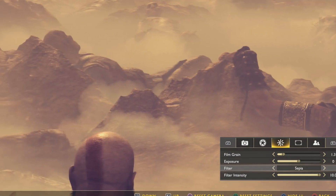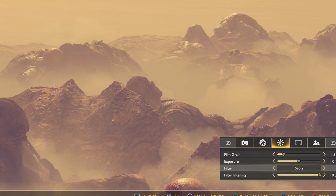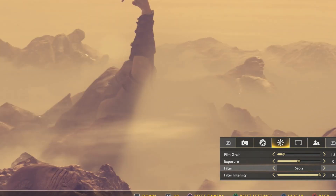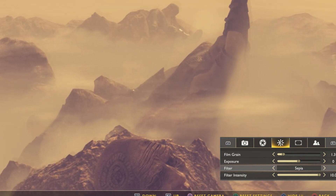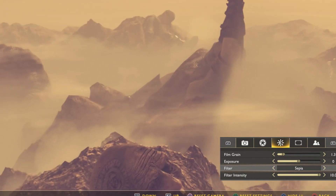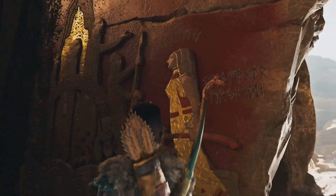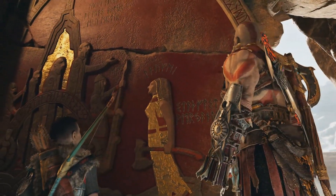All of these giants have it. There's one in the distance with it on his temple. The symbol is everywhere — I had no idea. Why does Kratos have it if all of these giants have it? As you guys saw, the symbol is on most of the giants where we're able to see them.